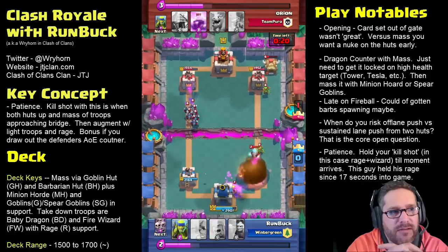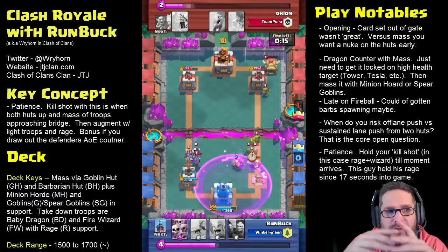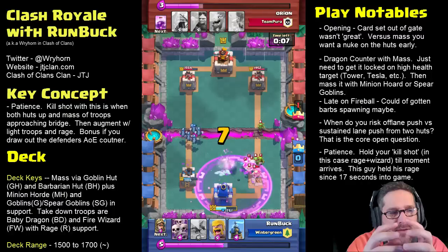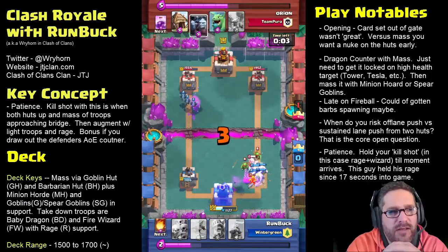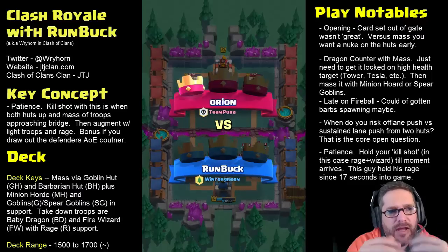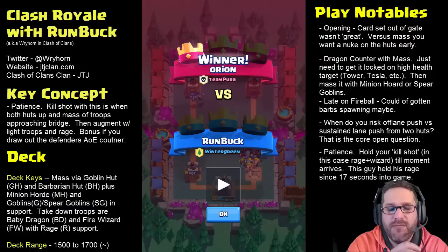Finally I drop one offensive attack against him, and he was waiting with his minions. So really a great example of a sustained deck with huts coupled with a rage spell — using it in those moments when you get a nice mass coming into their core. Even if we'd been the same level, maybe my fireball would have been enough to wipe him, but at the level difference — seven to eight — I couldn't take him out, and that gave him the win. Anyway, if you have ideas of how I might have pulled it off, let me know in the comments. Otherwise, hope it helps — talk to you guys later.